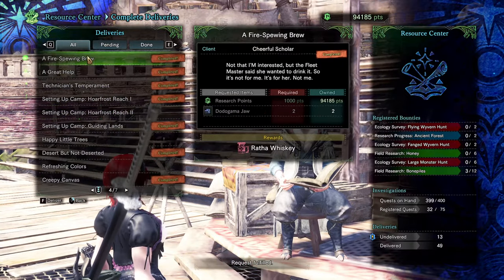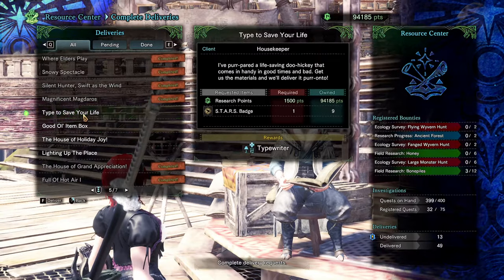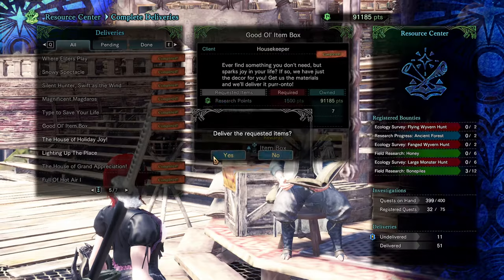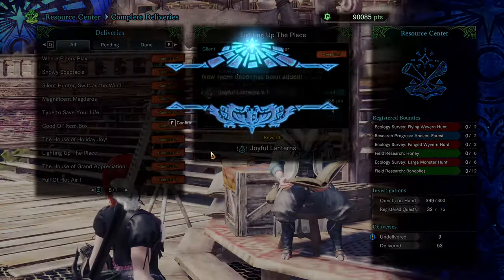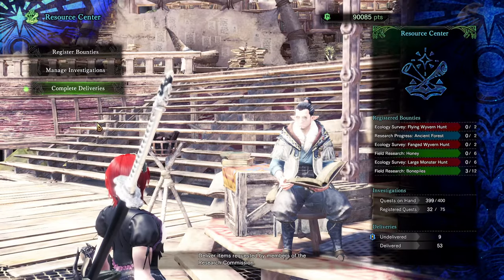Finally, the resource centre NPC also lets you complete deliveries given by other NPCs throughout the story to gain additional features and resources. The most important ones are any that refer to expanding things for you, such as your item box or the farm — which brings us to the next NPC to the left of the resource centre: the farm.